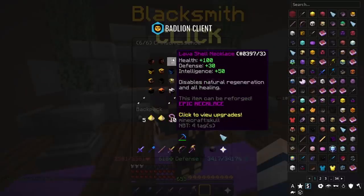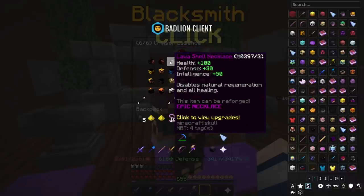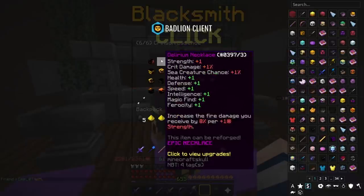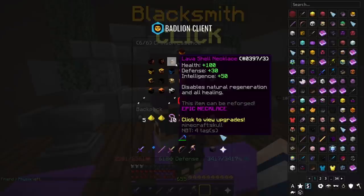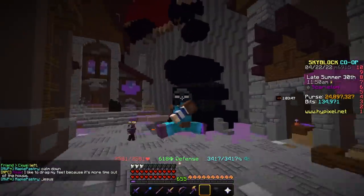The other two — Durelium Necklace and Lavishon Necklace — are both really bad. Durelium Necklace can be crafted with certain things, and Lavishon Necklace is a drop. The Durelium Necklace gives one of each stat but increases the fire damage you take by 8% per 1 Strength — so if you have 1,000 Strength, that's 8,000% more fire damage. It's basically like Scourge Cloak except with less stats. And Lavishon Necklace seems good at first: 100 health, 30 defense, 50 intelligence. But it disables all natural regeneration and all healing. You need healing — period — so don't get it.